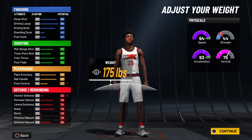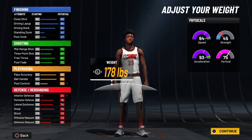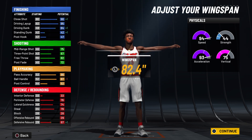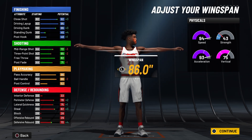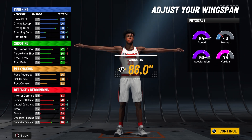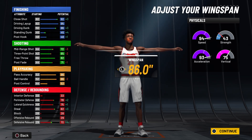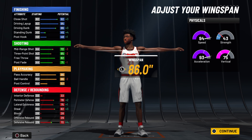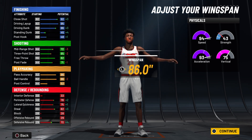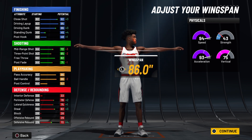For weight, the only real way to go is least weight. You can tweak this slightly, but at least weight you can see we get 86 driving dunk when maxed, 65 speed with ball, and 86 ball handle — so we get everything we need to speed boost. We don't get the D-Rose size-up package, which is apparently the best, but there are good alternatives. You can go six-four if you want that package and the small man contact dunks.